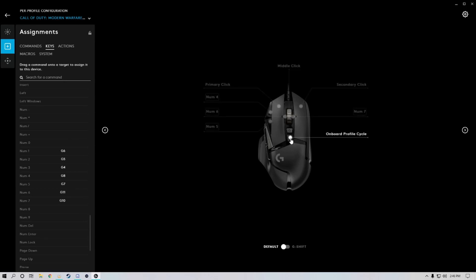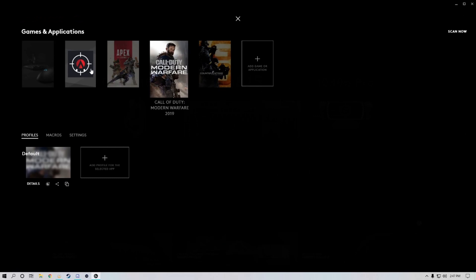This button here is for profile selection if you have different macros set on your mouse for different games and want to switch between them. But the Logitech G-Hub software will load profiles of games and switch to them automatically the moment it detects that that game is running. So now I'm going to boot up Call of Duty Modern Warfare and show you the key bindings I'm using and how it works.